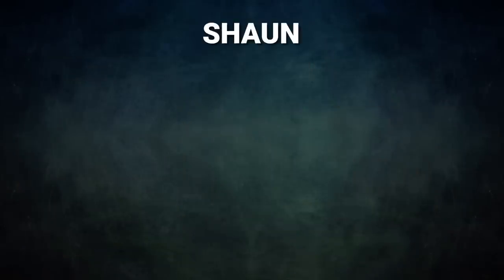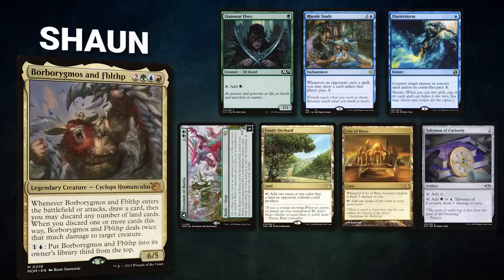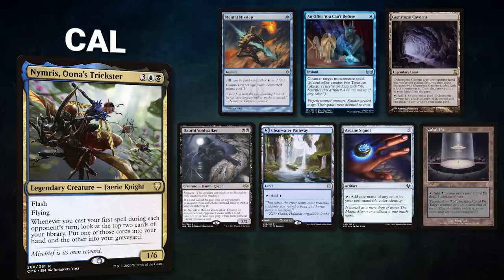Sean brings back Borborygmos and Fiblethip; his opening hand contains a Land of War Elves, Rhystic Study, Flusterstorm, Invasion of Ikoria, Exotic Orchard, City of Brass, and a Talisman of Curiosity. Cal brings back Nimris Una's Trickster; his opening hand contains a Mental Misstep, an Offer You Can't Refuse, Gemstone Caverns, Dauthi Voidwalker, Clearwater Pathway, Arcane Signet, and a Cabal Pit. Ryan gets to start, but Cal has a pre-game action — putting Gemstone Caverns onto the battlefield, exiling Cabal Pit.